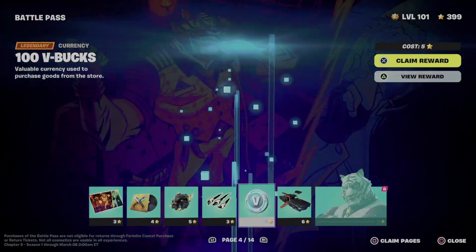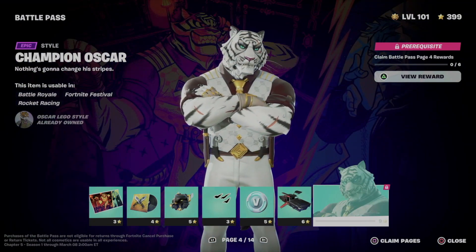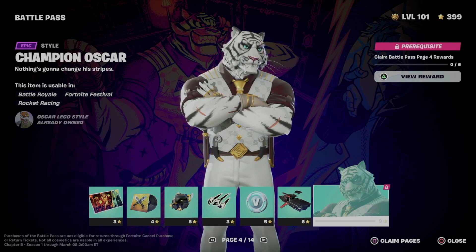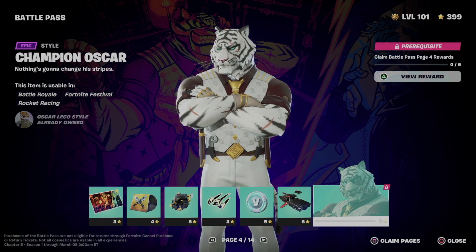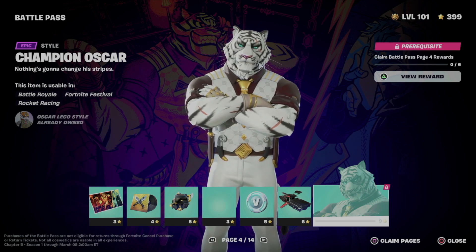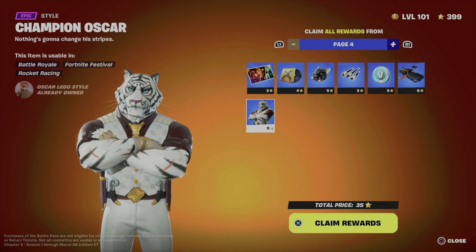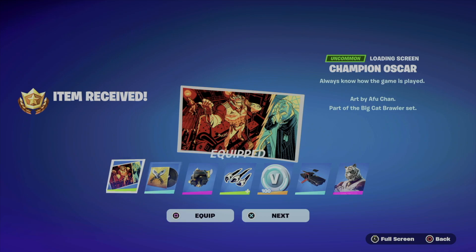So instead of taking a look at one by one, we're just going to claim pages and move on to page number five as well today — just one page at a time. Press square, and you guys are going to see on the bottom right inside your screen it says 'claim pages' and then 'close.' So just claim pages, take a look at the entire page for number four, press X, hold on to X, and you should see all of this.